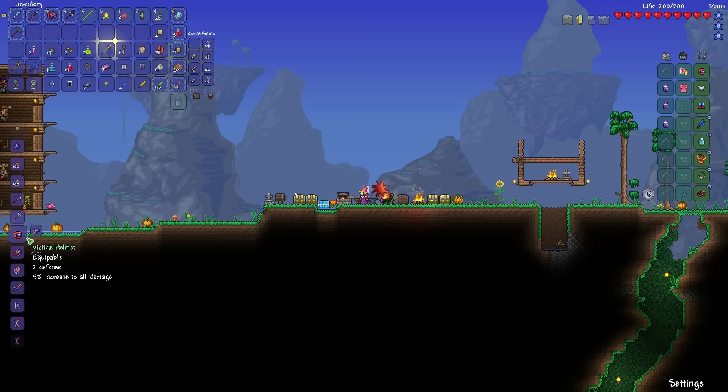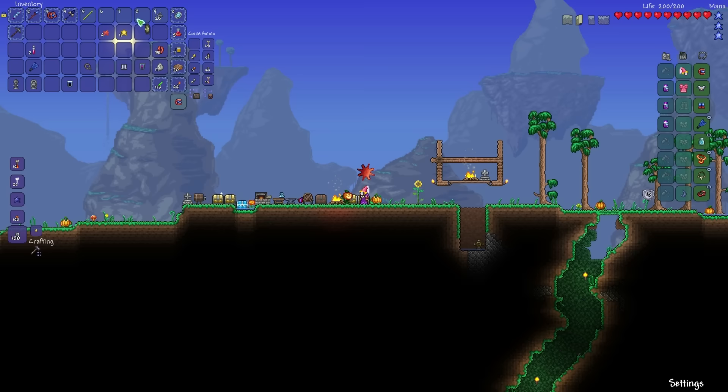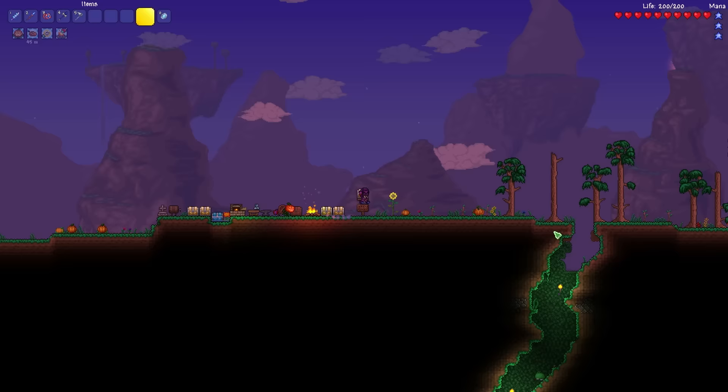Let's go for the Victite Leggings, because then we also have enough bars left to craft the helmet. God damn it — we already had one! That was a classic bomb derp-out moment. Great job, me!